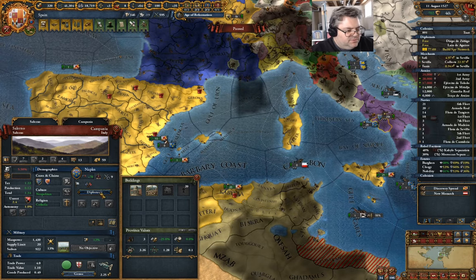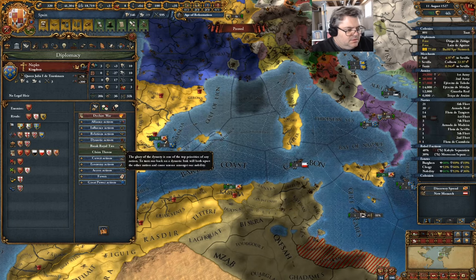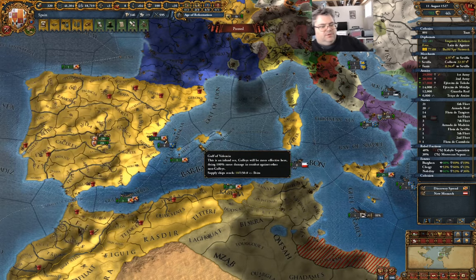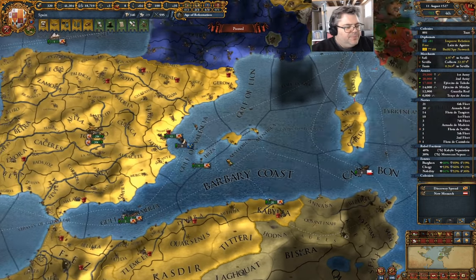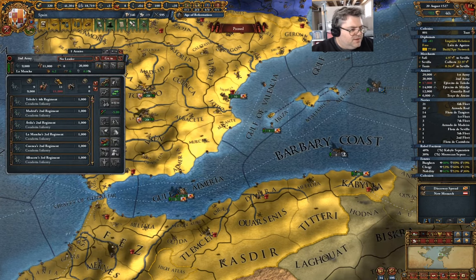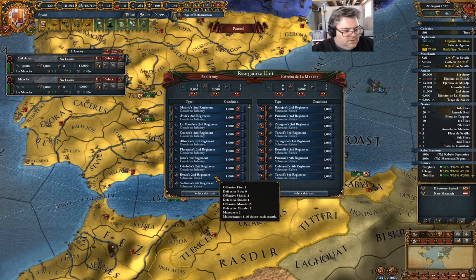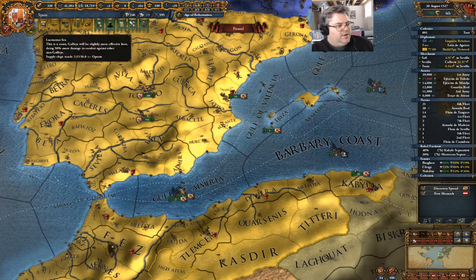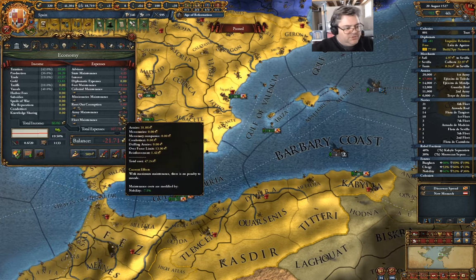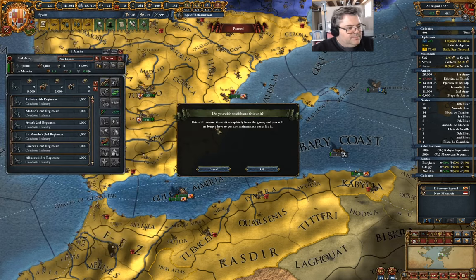Spain gets restoration of union on Naples. What does Naples think of us? Let's respect their independence and improve relations. We have too many cavalry, so I'm going to disband one. That's better — but we're still way over the force limit at 89, which means we're 16 over. Get rid of that one too.